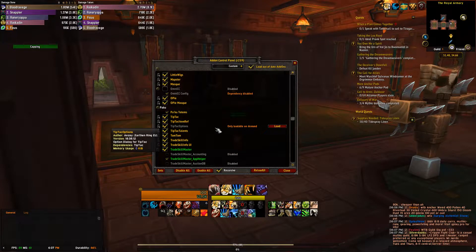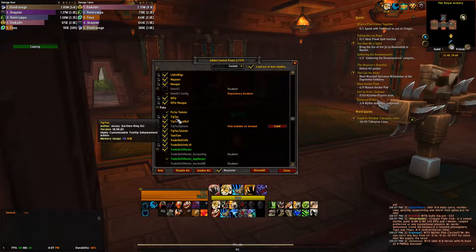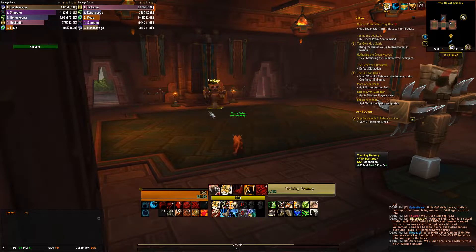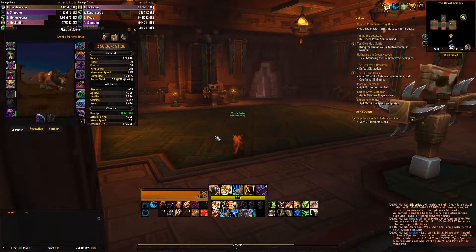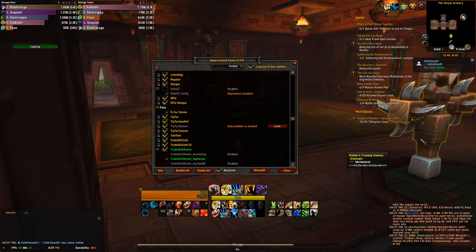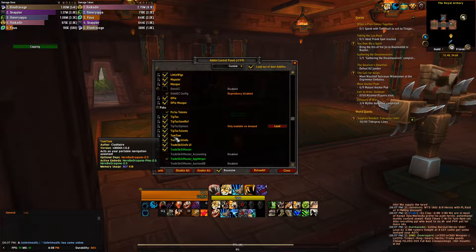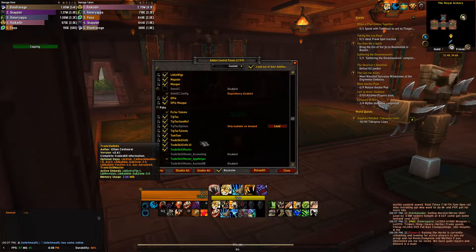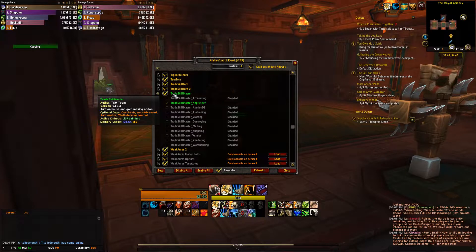Tip Tac - if you hover over something you'll see a tooltip pop up, like over the training dummy there. It gives you a more in-depth idea of what you're looking at. If you highlight over a player it'll tell you their level, health, spec, and talents. TomTom is a GPS arrow add-on for my map - I was using that while leveling. Trade Skill Master is a gold-making add-on I use when selling on the auction house. If you guys want a tutorial on Trade Skill Master I can do that.